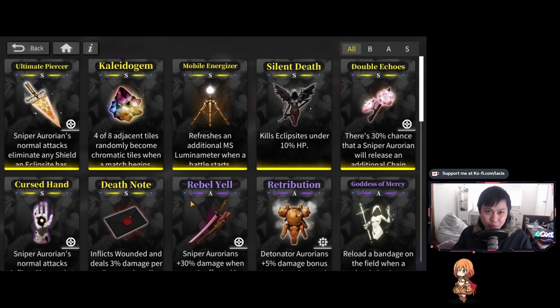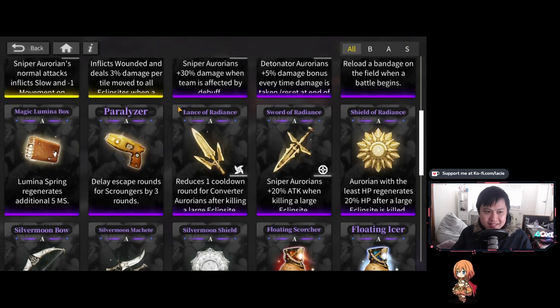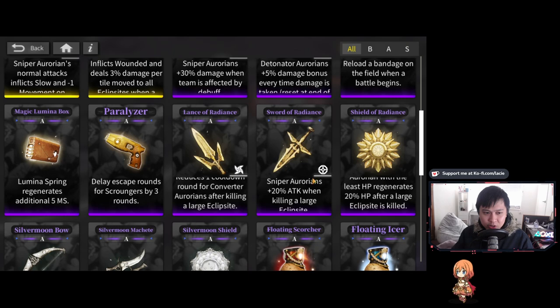However, there are a lot of really good relics. The S relic that makes four out of eight adjacent tiles chromatic — rainbow tiles you can use for any color combo — is quite nice. There's also one that kills eclipse enemies under 10% HP, which is pretty insane because it works on bosses too. The A relics I actually think are better than the S ones because they have set effects. For example the Radiance set — lance, sword, and shield — effects double when possessing all three. One gives cooldown reduction for converter Aurorians after killing a large eclipse enemy, and another gives sniper buffs.